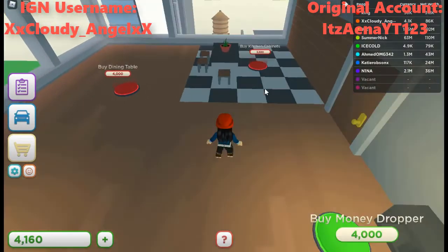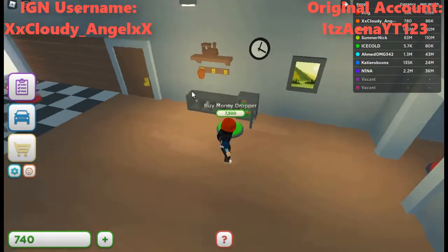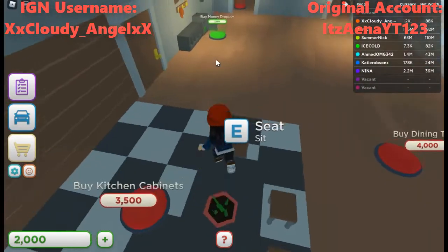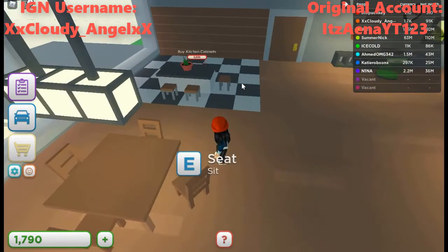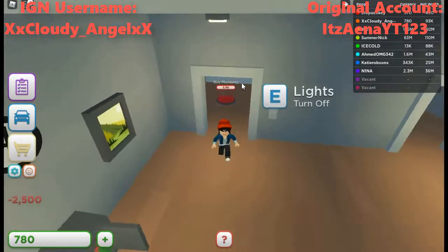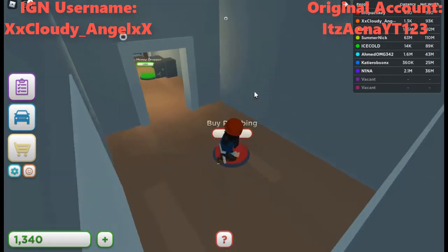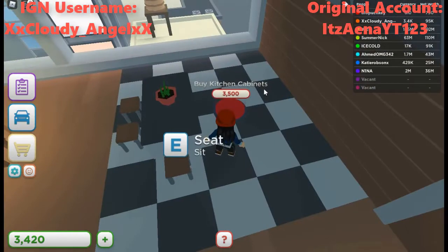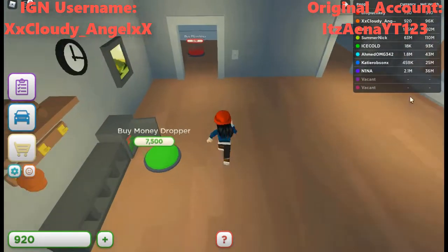We can even get a vehicle — a ramp truck! Buy the money dropper first — there's the money going into the safe. Island seating for 5,000. Buy the dining table for 4,000 — there we go! We got a dining table! Buy the plumbing for 3,500 — I just want to complete this area.